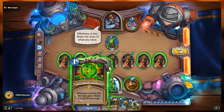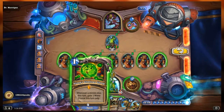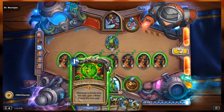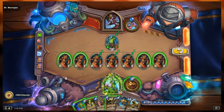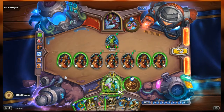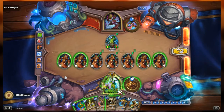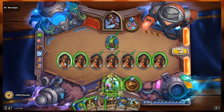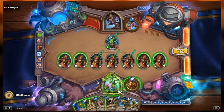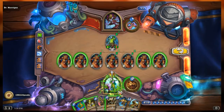Clearly I'm starting with Floop's Glorious Gloop, because I don't want my minions to die and me not get paid for it. So if they die — if all four of these die, I'm going to get 4 mana. I'll be at 13 mana, which is wild.